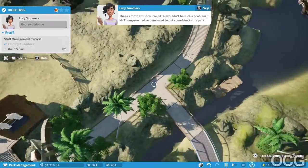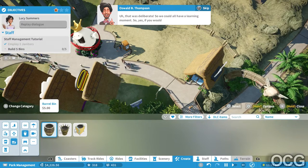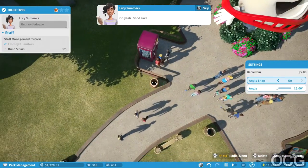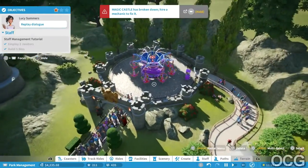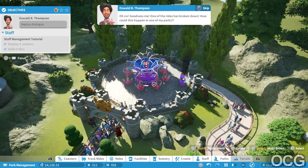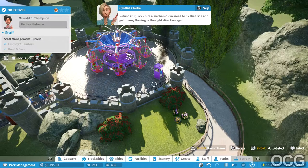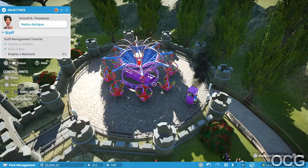Sure, let's go to Staff - Janitors. I'm just gonna hire one here. Of course, litter wouldn't be such a problem if Mr. Thompson had remembered to put some bins in the park. That was deliberate so we could all have a learning moment. So yes, please put some bins down - your new janitors will make sure they're kept empty. Oh no - one of the rides has broken down! Everyone on the ride and in the queue is getting a refund. Quick, hire a mechanic - we need to fix that ride!